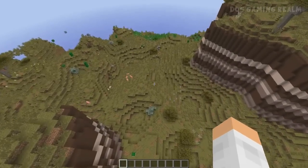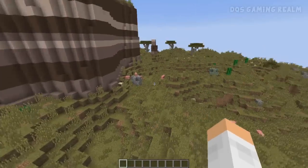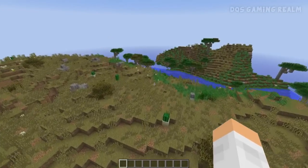What's nice is you still have all the standard generation underground, so you still have your mineshafts, dungeons, caves — you name it. Everything is still there. But up above it looks completely different.